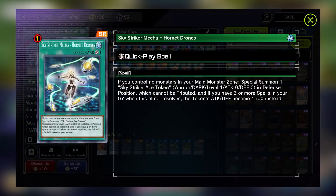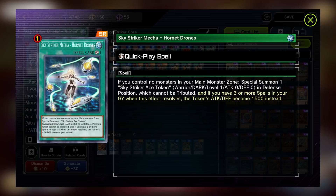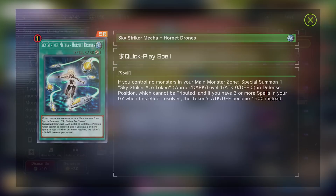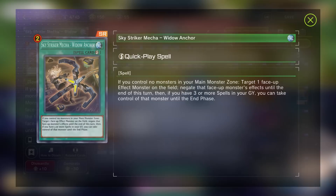Hornet Drones is powerful even if you do not get the bonus effect. It is a quick play spell with a plain effect to let you special summon a Skystriker Ace token. The bonus effect will give it 1500 attack and defense — it usually starts with zero. The bonus effect is largely irrelevant since the token must be special summoned in defense position, and you are usually going to use the token as material to link summon your Skystriker Link monsters. Hornet Drones alongside Rey and Rose is another useful starter card, and as well it is a combo piece that can help add damage.